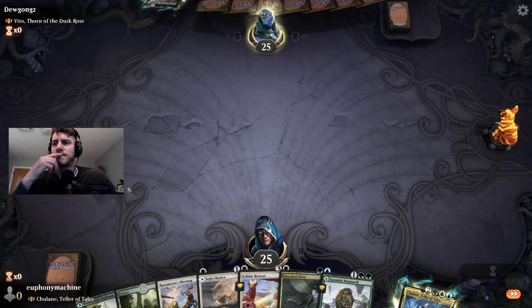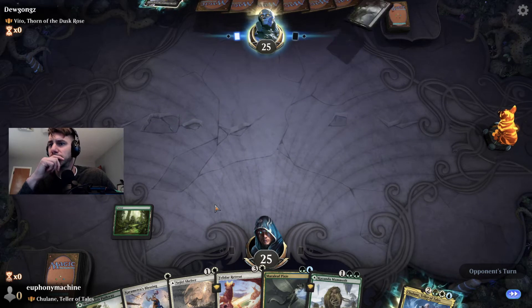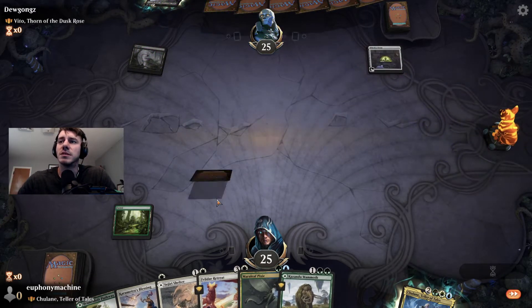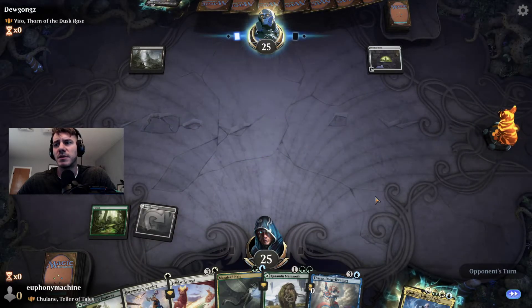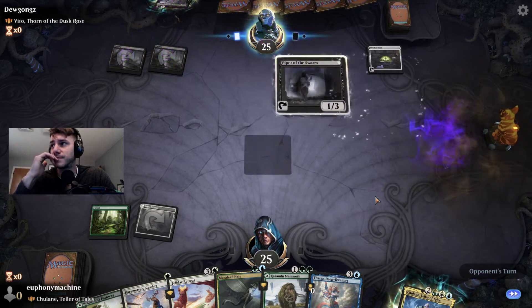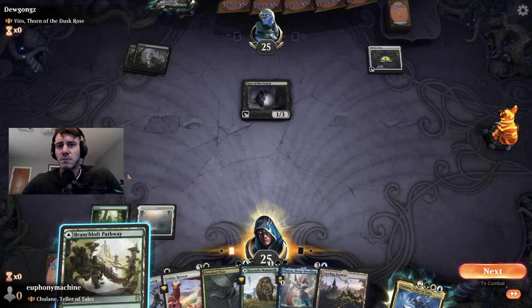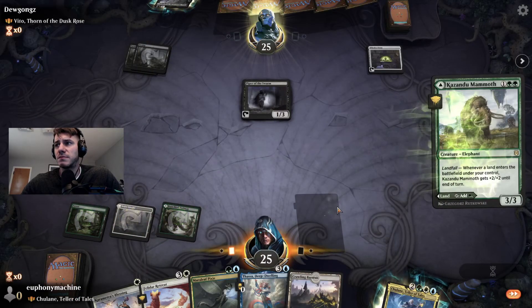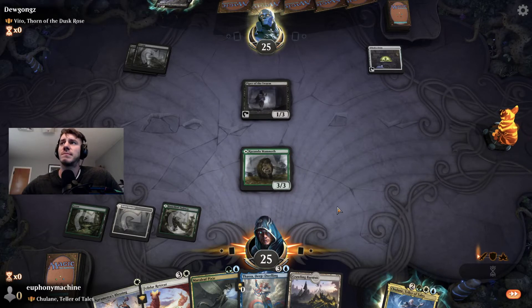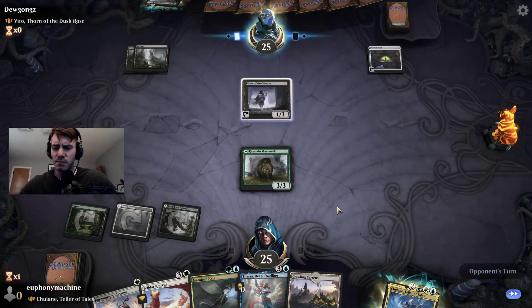We'll start with the Forest so if we draw a land we can save the Shelter. Oh, the Witch's Oven — okay, let's play the Shelter now because the pathway will come in untapped and then we can play the mammoth next turn at least, just to have something on the board. The Piper — we run the Piper in the IR deck. This is a Veto deck. Don't love Veto. Maybe we can pressure him a little bit next turn. We'd at least have a definite land drop. No reason to play Thassa yet — next turn maybe it's Felidar Retreat.